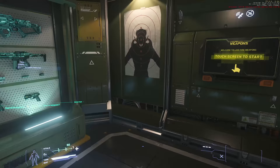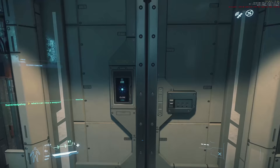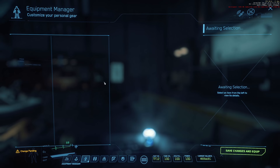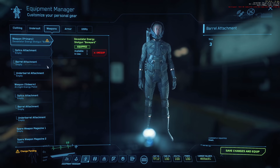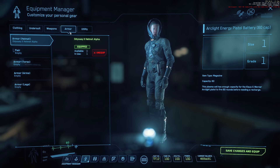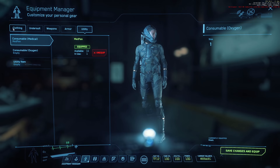I'm going to equip all this stuff. We'll grab a gun and medpens — medipen already equipped, utility item still needed. We're going to go to the vehicle loadout manager and edit our ship. Free fly time — we've got loads of ships to actually use, but we're going to focus on the Mustang Alpha. I am going to change its weaponry up.